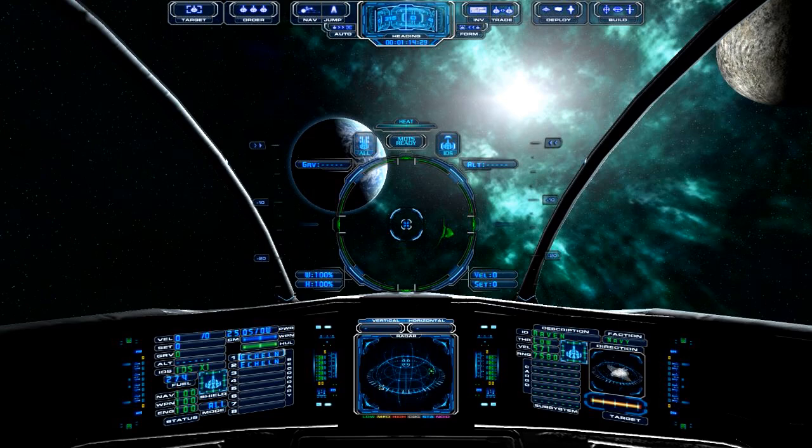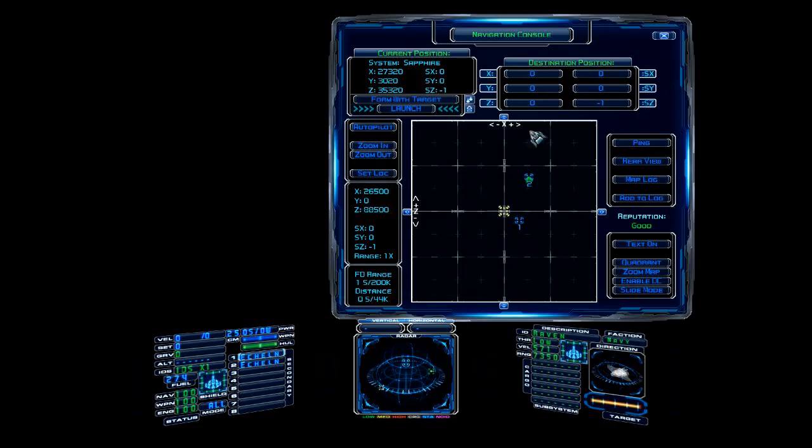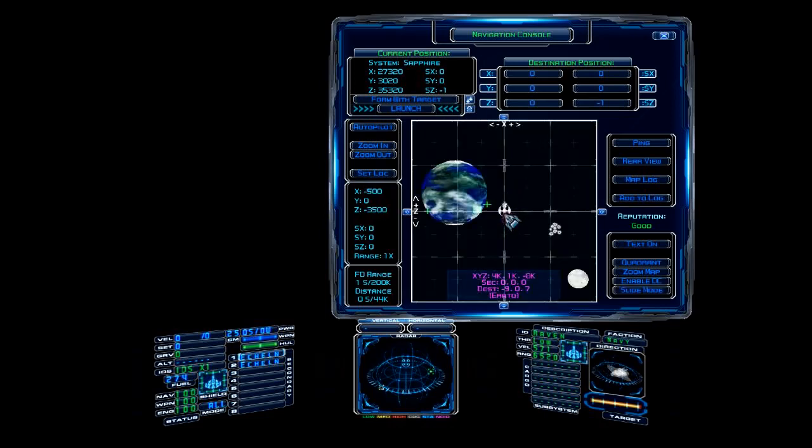Let's pull up our nav map so we can see where we are. As usual, we are in our empty tutorial sector. We're one sector to the galactic south of the starting space station. We're going to use Evocron Station as our example — it's the center point of the Evocron sector where the game takes place.